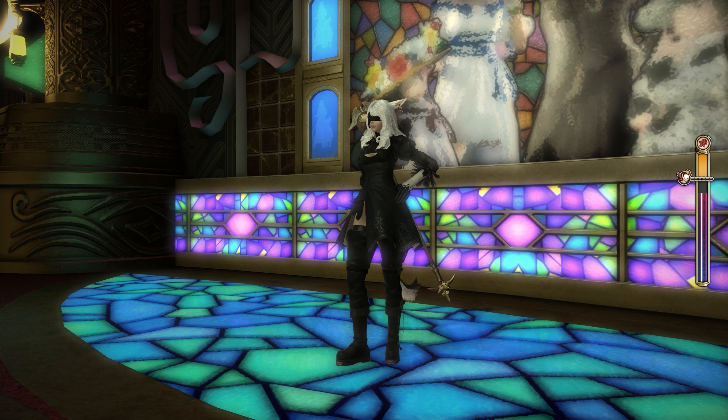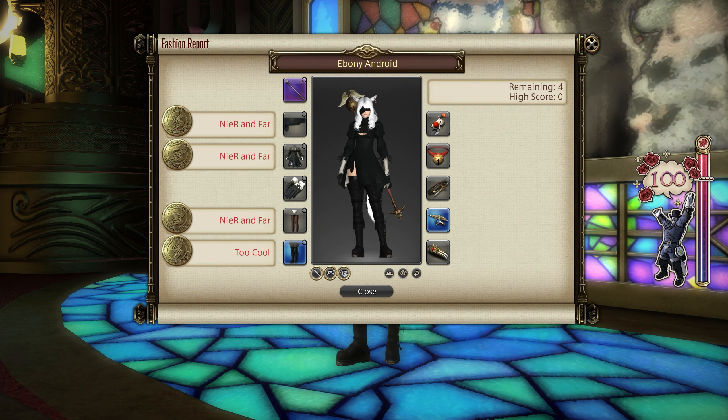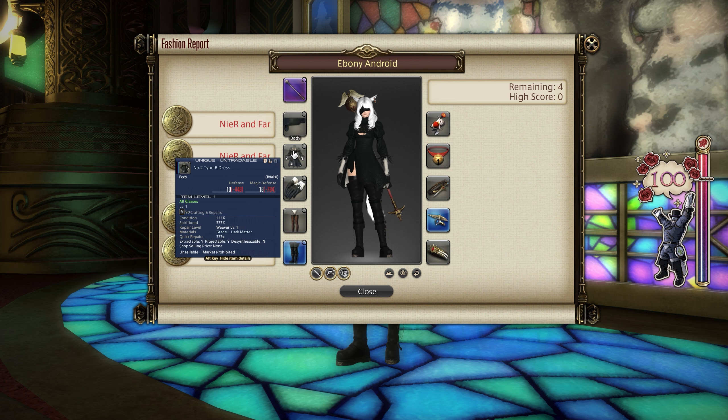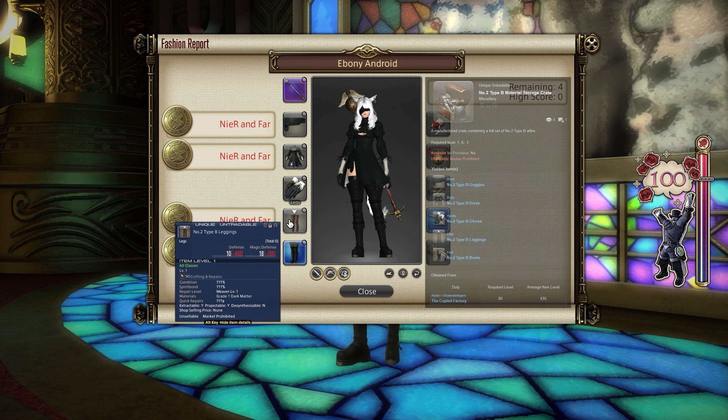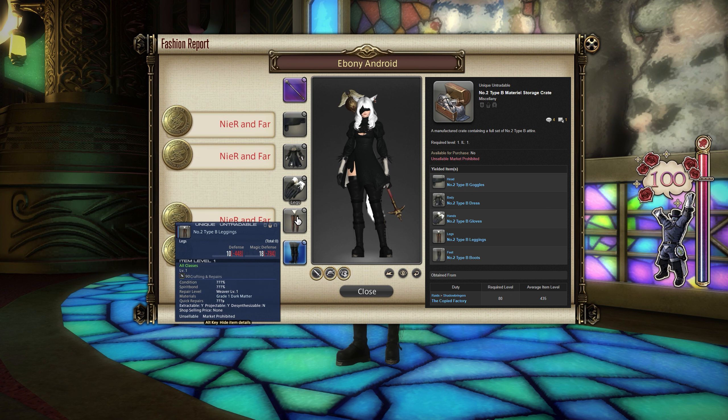This week, as you can probably tell, is going to be NieR-related with the individual clues. For three of these slots it should come as no surprise that NieR-related gear can be used. In this case I've used the Type B Number 2 goggles, dress, and legs as well. I've just equipped gloves for show reasons, but it is helm, chest and legs.